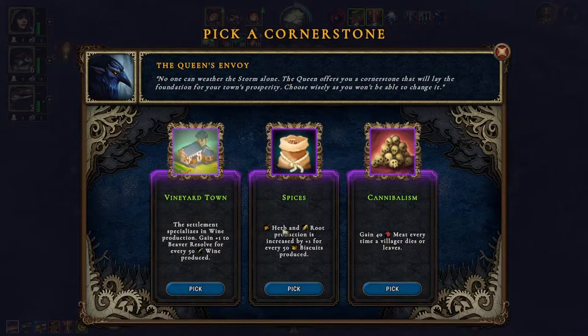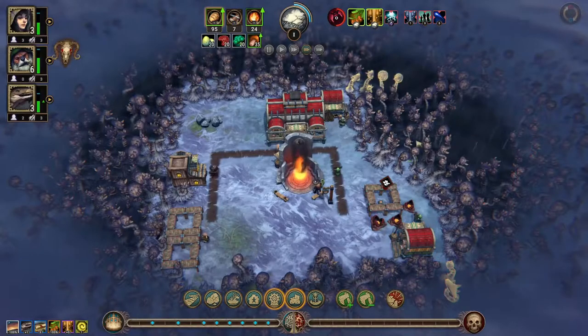Canada — no spices. Herb and root production is increased by plus one for every 50 biscuits produced. Settlement specializes in wine: faction gains plus one super beaver salt for every 50 wine produced. I guess we'll go with spices.